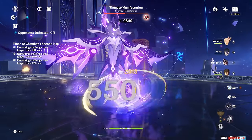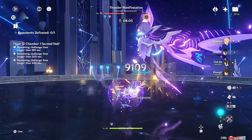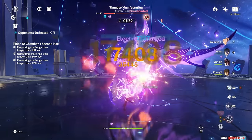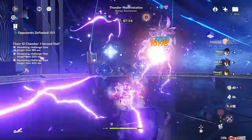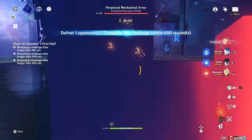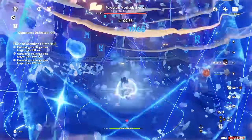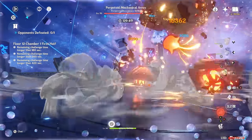Yoimiya is an on-field Pyro DPS who deals damage almost exclusively in single target. She infuses her normal attacks with her skill and performs a 5-hit combo that's able to vaporize her strongest hits. She is very easy to play compared to her counterpart Hu Tao, but trades this comfort for damage potential. Even still, she has multiple advantages: being able to easily reach her damage ceiling for many players, her superior range, and her auto-targeting, which has value against randomly moving enemies that are otherwise very annoying to track.